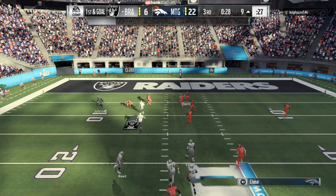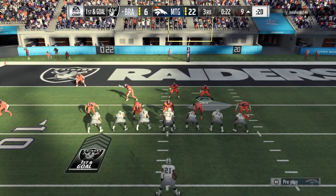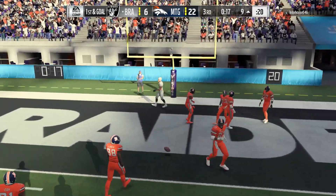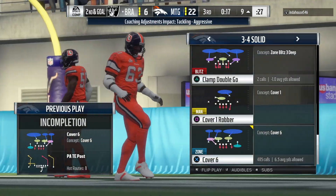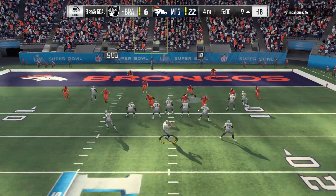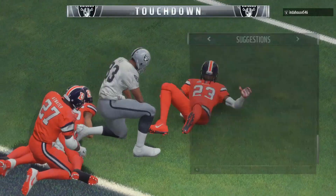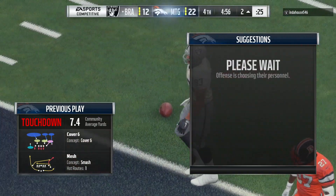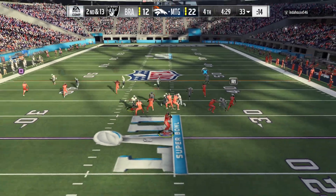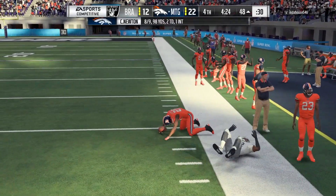Atwater gotta play that much better. I'm gonna bring Ken Houston down into the box so none of that can happen again. He nearly throws an interception — third and goal, gotta get a stop. Moving my line over just in case he runs. He's not running — throws a drag route and scores. He doesn't convert the two-point conversion so he's still down 10 points.